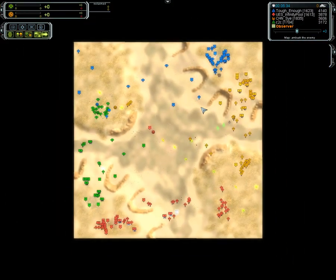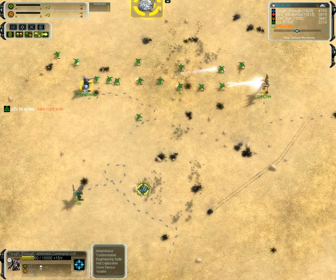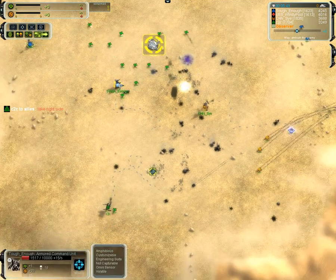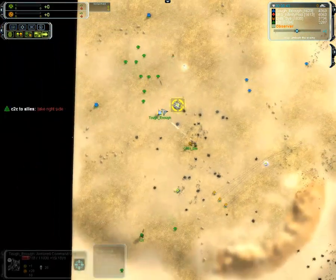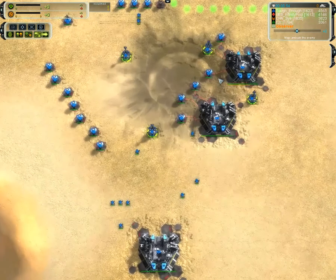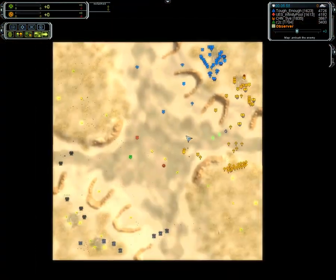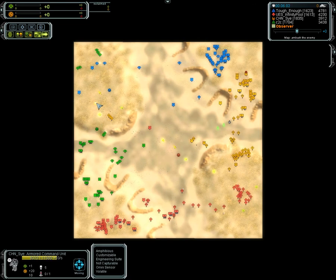It often happens, especially among good-level games. Tough Enough going quite low — 18-19 kills — going to go out of variance. It was really Psy's ACU who saved Tough Enough. Meanwhile, Tough Enough looks like he's putting most of his mass into his mass extractors. He was really outnumbered here by C2C — only saved by Psy.